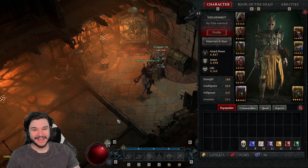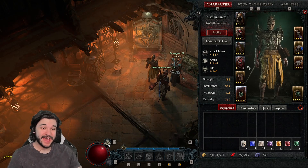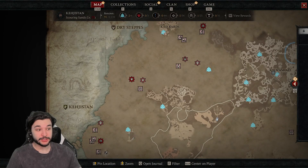I've been playing recently on my Necro after reaching level 100 on the Rogue, and you can see I'm actually level 62. This is the class that you all picked, and at level 62 I'm starting to go into World Tier 4 and actually clear content, which is pretty nice.